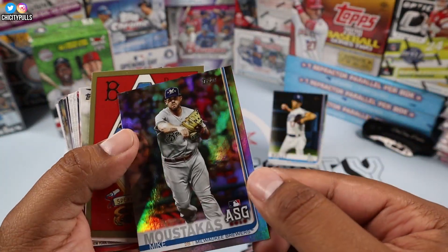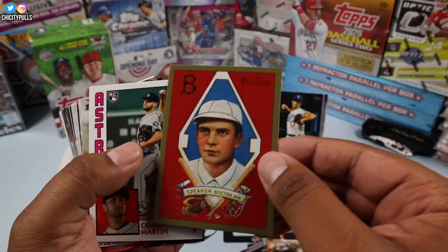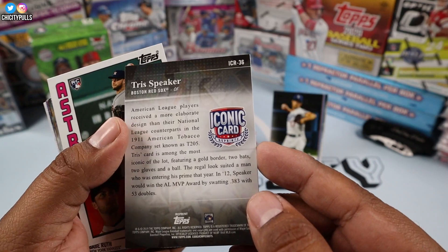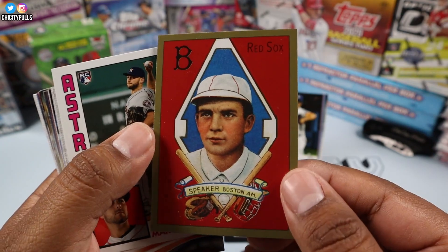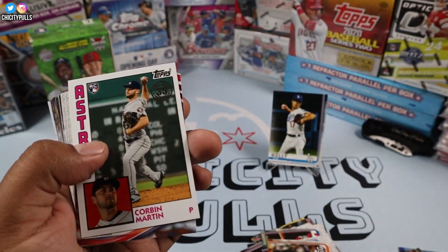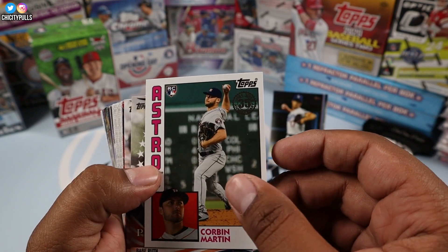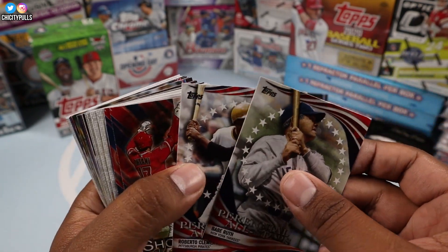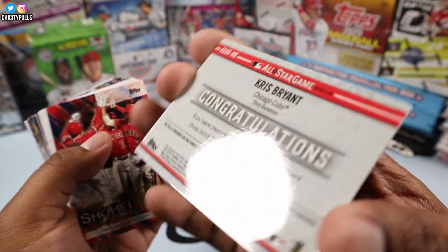Mike Moustakas refractor all-star game. Then we have a Tris Speaker iconic card — pretty cool looking, haven't seen that one before, so I'll put it to the side. Carbon Martin rookie card, Babe Ruth, and Roberto Clemente — oh, this is a thick card, it's a pretty thick card. And then... Chris Bryant?